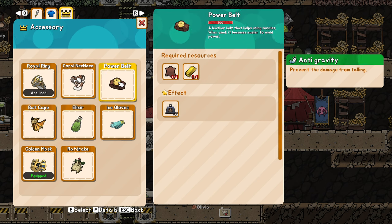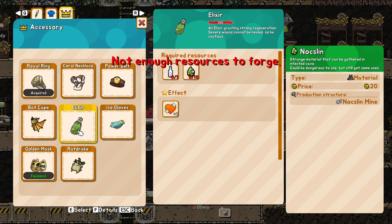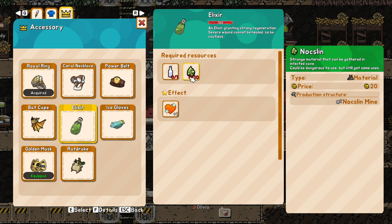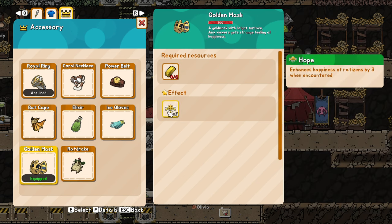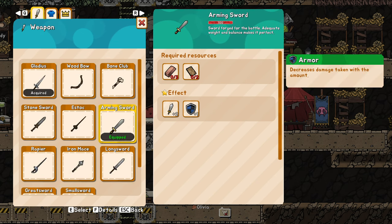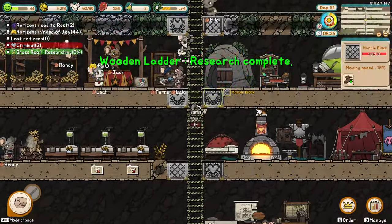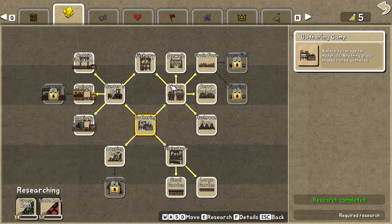The coral necklace and power belt are also great items to have in the beginning. It also depends on the class of your queen, because you can have a class with more capacity to carry stuff. The elixir is a hard thing to get — you basically have to defeat a boss and then that boss lair turns into an oxlin mine. I like the golden mask because it makes everyone happy. So in my opinion: the golden mask, the leather armor, and the arming sword. You'll also need special resources for those — sometimes you'll get gold just to make the mask, or leather for other items.